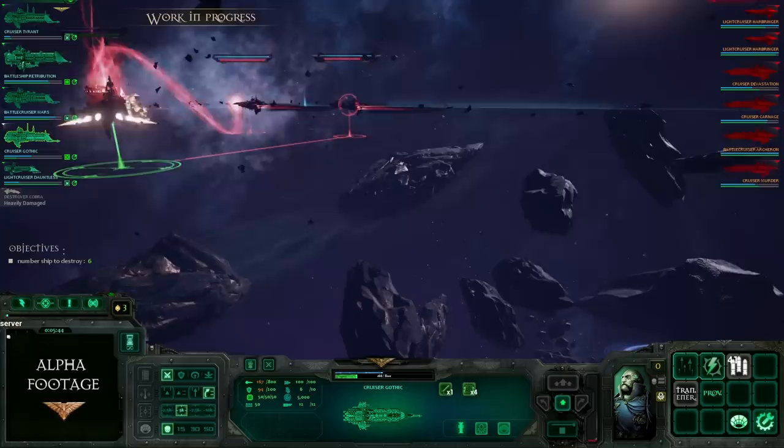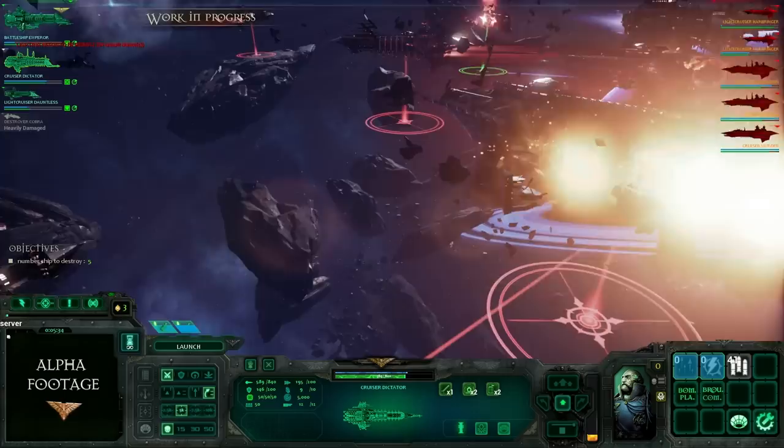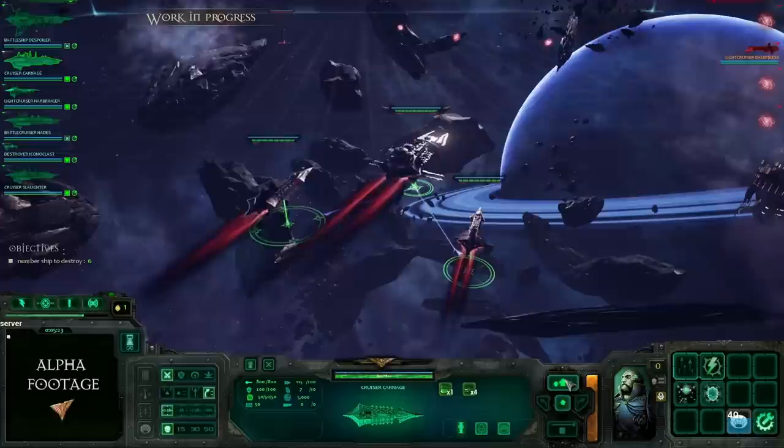Some of the many ways to damage ships include micro abilities, which are offensive attacks activated when an enemy ship is in range, such as boarding parties from the launch bay, torpedoes, the Nova Cannon, and many more to come.